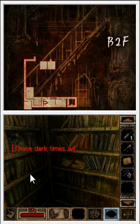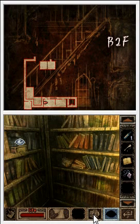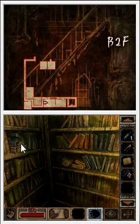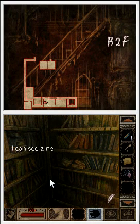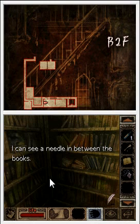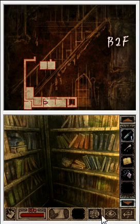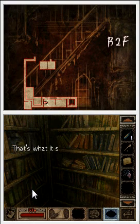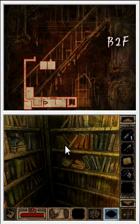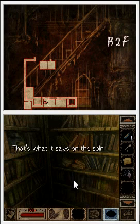Here's one called The Dark History. Those dark times will return — that's what it says. I don't know, because that's red text so you probably can't read it. So let's try and grab The Dark History. I can see a needle. So, obviously don't take the book off the shelf, because you'll get needled. Needles are bad. There are like two or three on this shelf, and two or three on every shelf. One or two of them are usually safe, and one of them is usually booby-trapped.